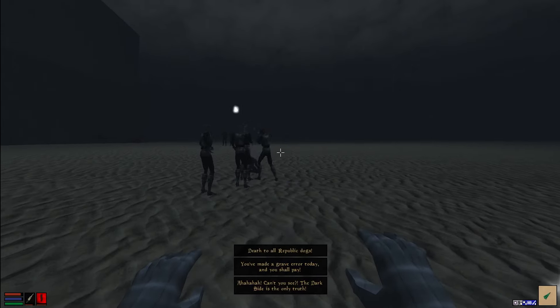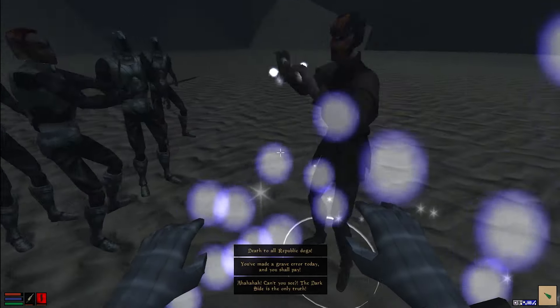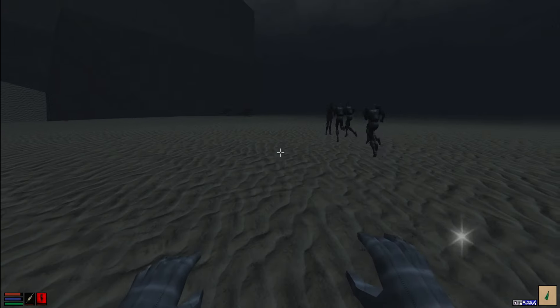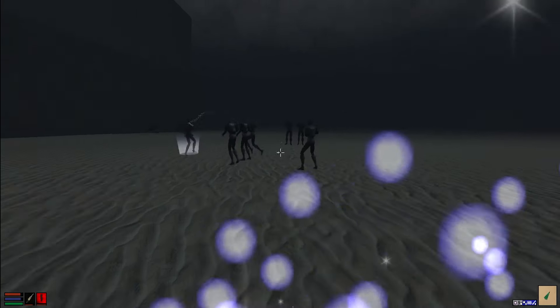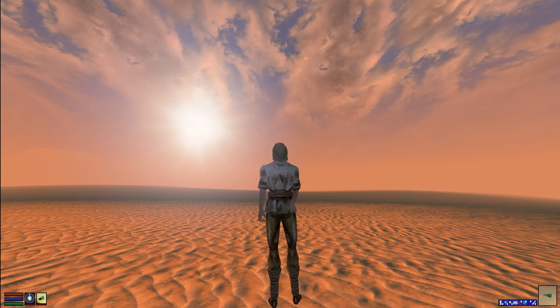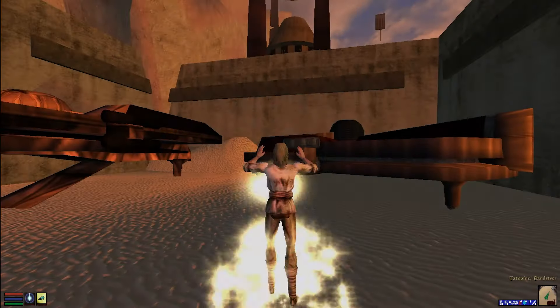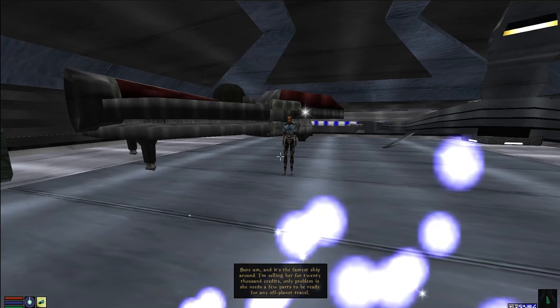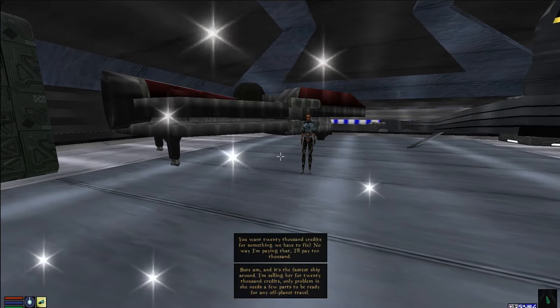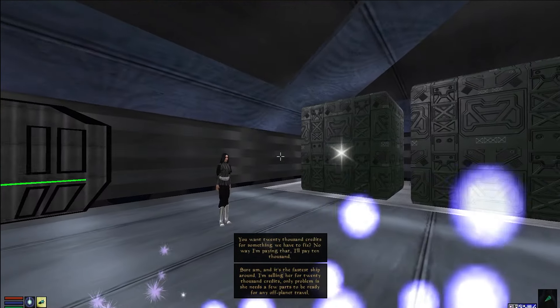We eventually find out the informant is dead, so now we are in need of a ship. We use the Zerka travel ships to travel to Manaan — they work like silt striders from Morrowind. One tip: be sure to buy the Call Drop Ship at the Med facility, because it works like an intervention spell and can teleport you to the nearest town. On Manaan we buy a ship, but now we need to get a few parts for it, which involves going to different planets using the Zerka corporation.